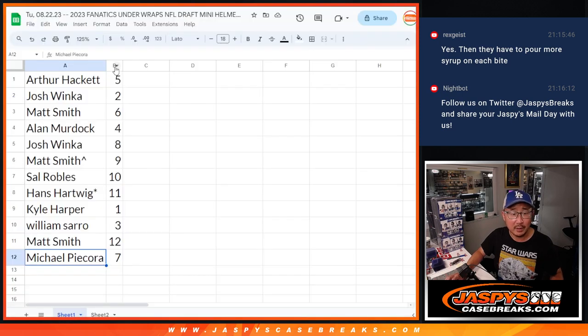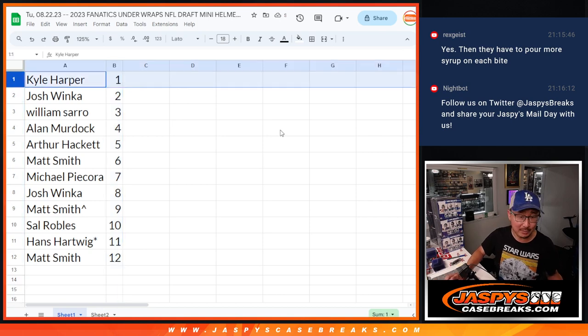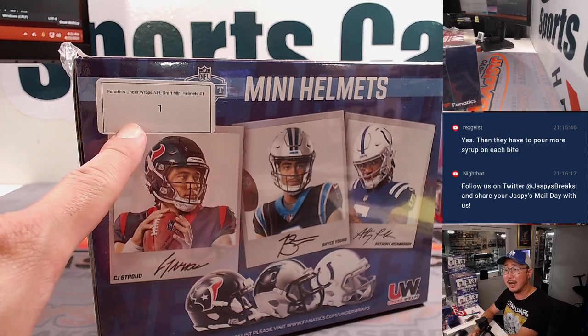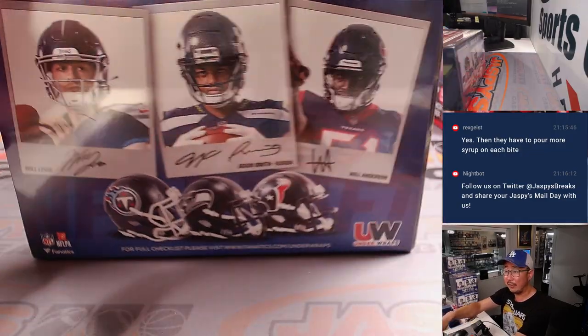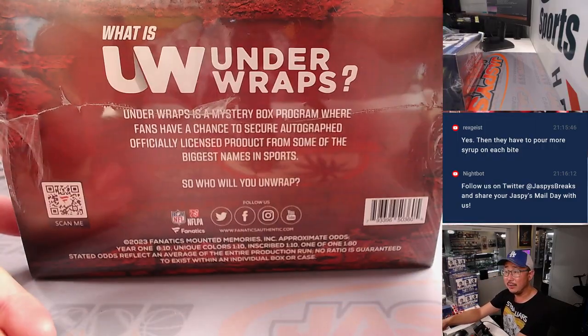Let's order these numerically. Kyle, you're up first with box one. Josh, you're after that with box two. There's box one right there, Kyle. Good luck. So let's just get a look at what we have there — all the different players on the back. Bottom is just the same, but with different codes right there as well.